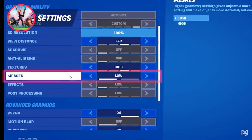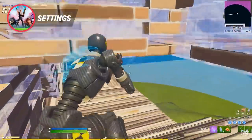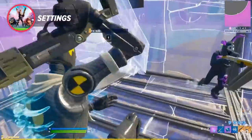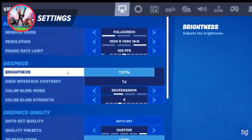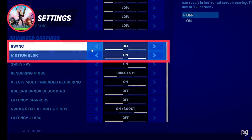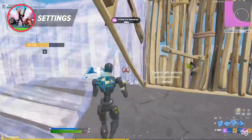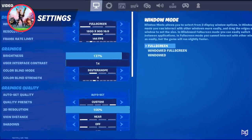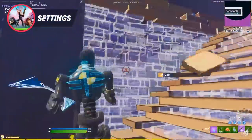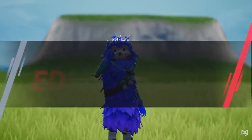Performance mode will also add a new setting called meshes — feel free to use whichever option you prefer. A low meshes setting gives better performance but makes your builds look low quality and hard to see through. You can leave your 3D resolution at 100, but lowering it to the 80 range will increase performance by a noticeable amount. Alternatively, try 1600 by 900 for your resolution for a similar impact. Also, turn off vsync and motion blur, since vsync adds input delay and motion blur makes it hard to see while moving quickly.